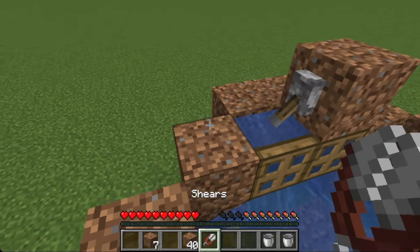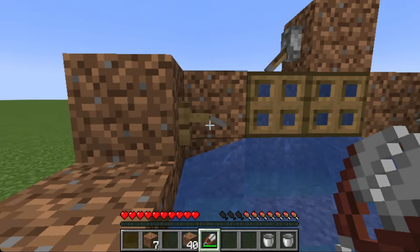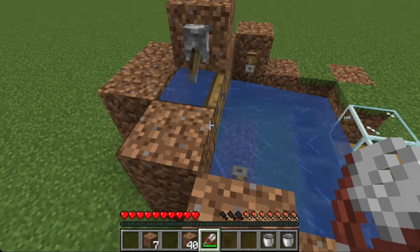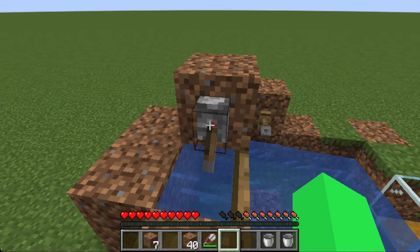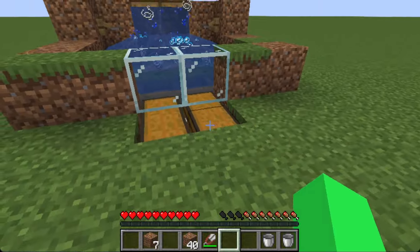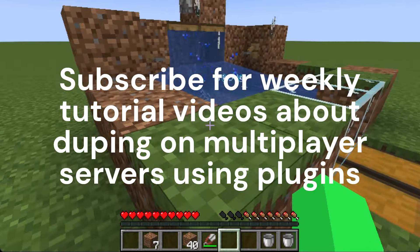Perfect. Now we are almost done. We'll take the shears and break the string. It should look like this — it should have an up animation, then a down animation. If it does that, you're ready to be set. Now we'll flick this and it'll start duping string. If we look in here, the string is increasing and it's duping.